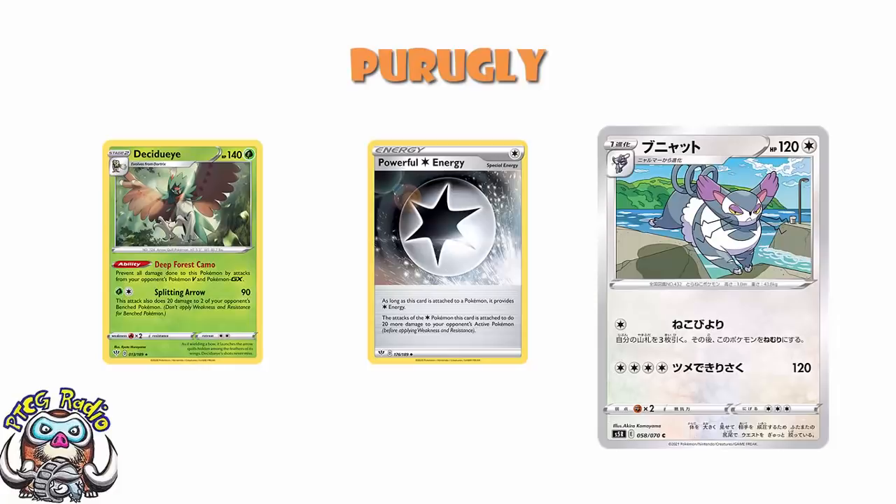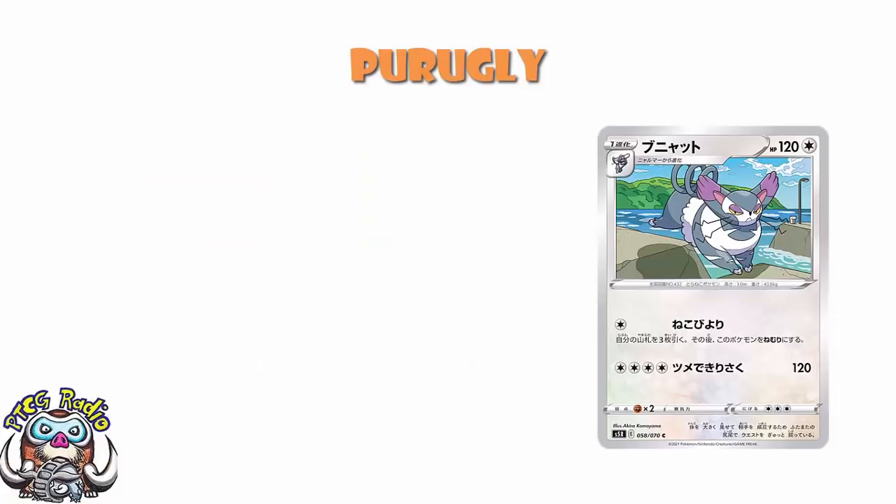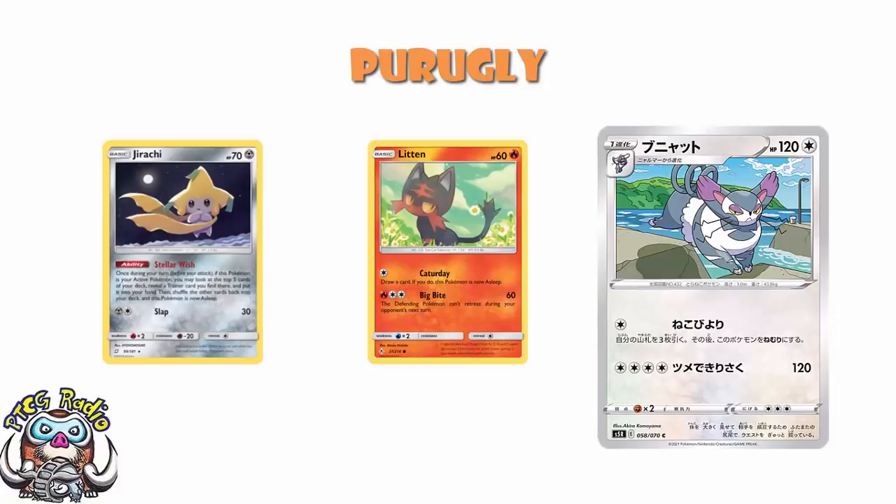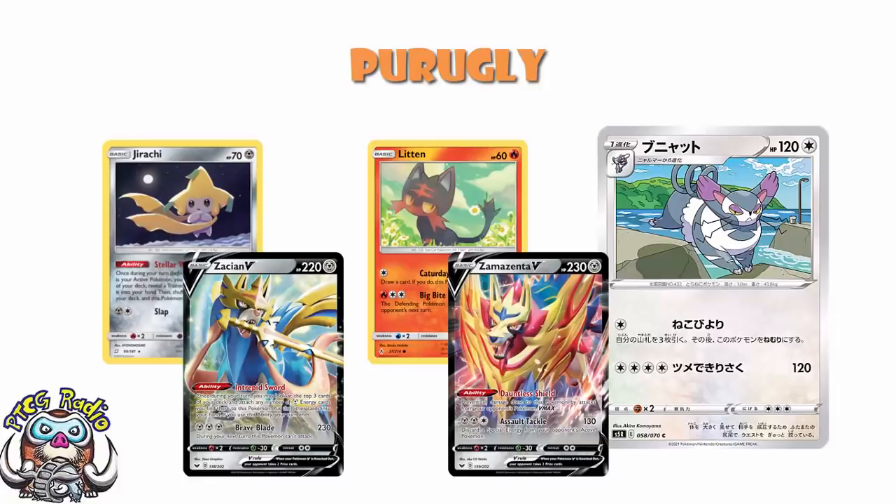So the question becomes: does having this 0-energy 120 attack make me want to play Kataday? And the answer is, maybe. We've got a couple of decent attackers for Kataday — they're not amazing, but they're alright. We can look at the Litten from Unbroken Bonds. Remember, all the attacks are free if they've got Kataday. So Litten for 0 energy does 60 damage and stops your opponent retreating. You're hitting weakness on some decent Pokemon, so you'll get a straight KO on a Jirachi, and you'll actually two-hit KO something like a Zacian or a Zamazenta while stopping them retreating.